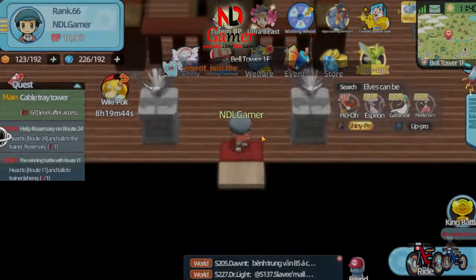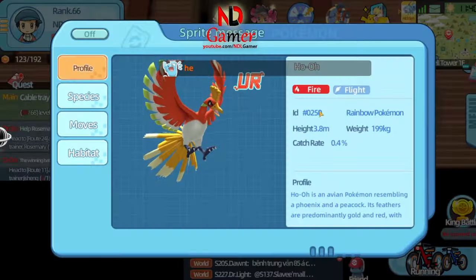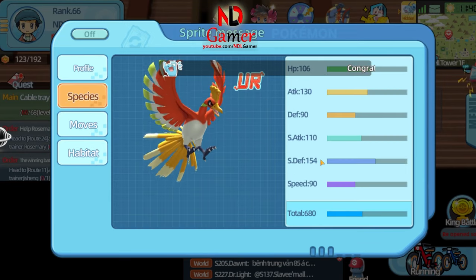Inside, you'll find the Pokemon Ho-Oh. It has both high defense and high attack, making it quite strong. Its skills are powerful too.